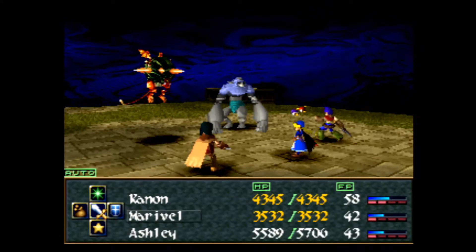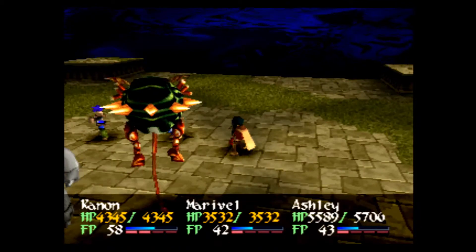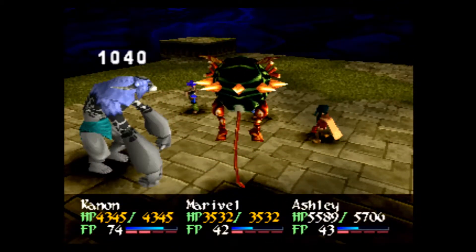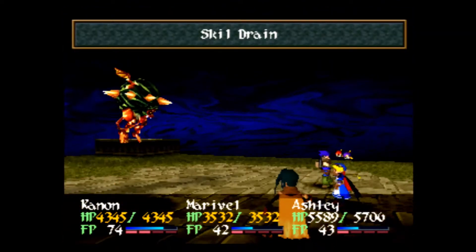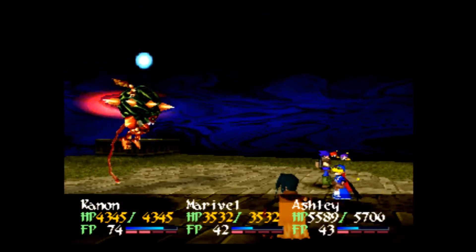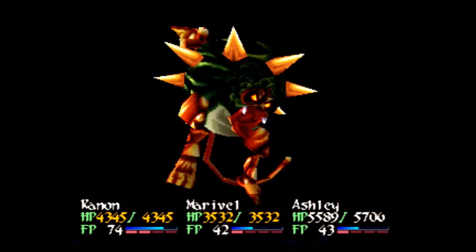The other guy, the Briarios, has 700 HP and it can teach you the Air Slash ability, which as you can probably figure out deals wind elemental damage to all enemies. It's pretty nice for Maribel to have. And she got it! Sweet!